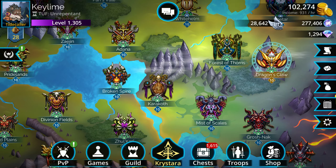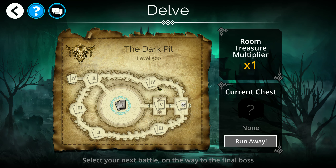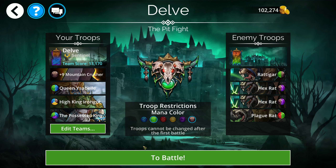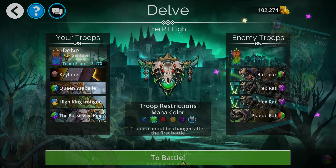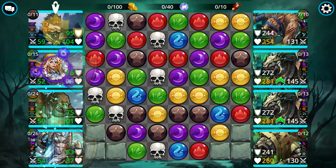That covers the troops. For the demo — since this is an event-style class, I'm giving you an event-style demo. We're going to do a level 500 delve, which means I should have a hard time with this. I'm running Sentinel with Mountain Crusher, Possessed King to loop a ton of brown mana, and High King Iron Gut to just smack people. The reason we want Sentinel for this level 500 delve is that these guys have a ton of health — 244, 254 — and they're doing 131 skull damage. I would normally only be able to take two of these skull hits, but since I'm running Sentinel, I'm getting barriers all the time and taking reduced skull damage, so I can survive a lot more.